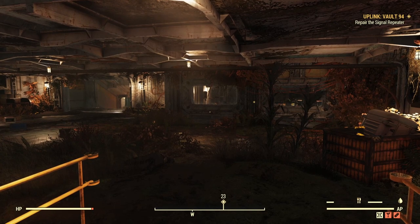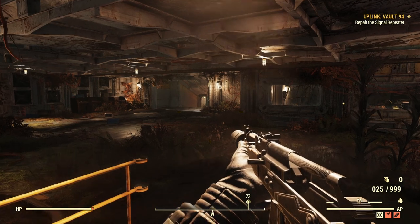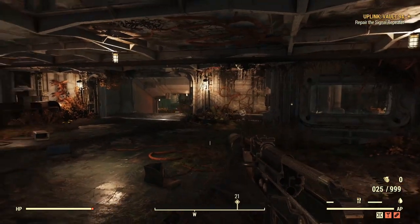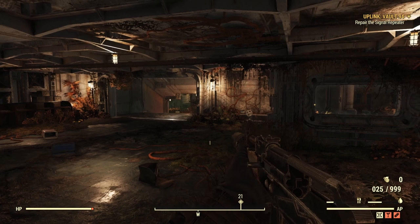Here we are in Vault 94 ready to take on Daily Ops. Before we start, a couple more tips. Speedy is king in Daily Ops, but just because you have to do it in under eight minutes doesn't mean you have to run around frantically like a headless chicken. Sometimes just take a step back, plan your next move, and go from there. For example, the other day I was in Vault 94 with super mutants nearby and a freezing effect on, so I went to the other repeater first - that's just evaluating the situation.